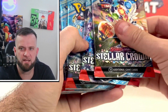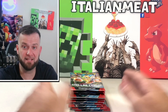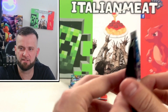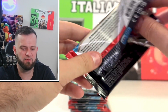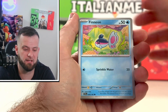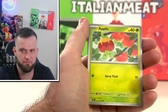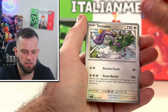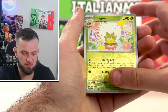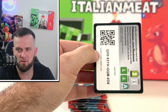That's it in the box besides our nine packs. Let's count: one, two, three, four, five, six, seven, eight, nine — no extra packs unfortunately. Here we go, our first pack ever of Stellar Crown being opened on the channel! Very excited. We're going to go slow through these since I haven't seen any of these arts yet. Starting off — Tauros is in the set, Kanto vibes!